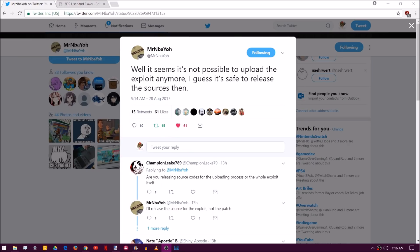We're over on MrNBAYO's Twitter account and as you can see here, it is no longer possible to upload RPwnG to the RPG Maker servers. It seems as though anytime you upload this exploit from here on out, it will instantly be deleted. It's possible that the exploit has been flagged and anytime it appears on the server, it is just automatically removed.